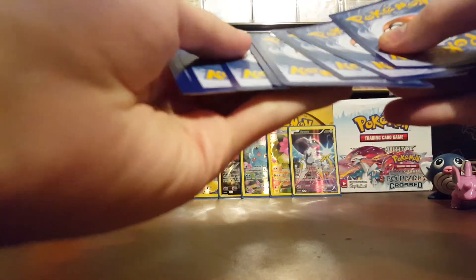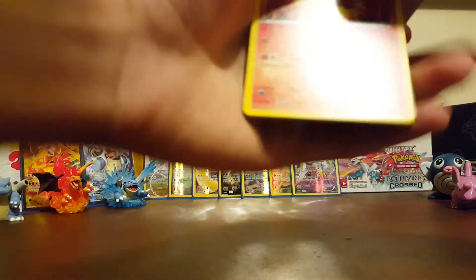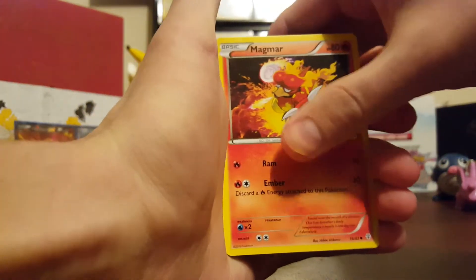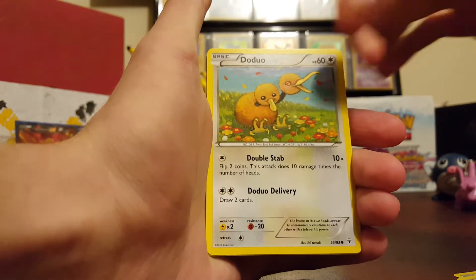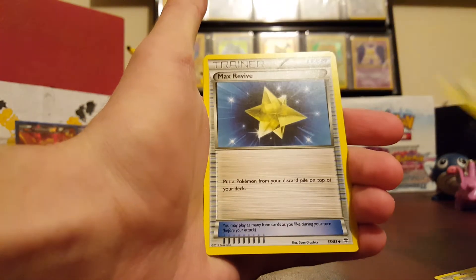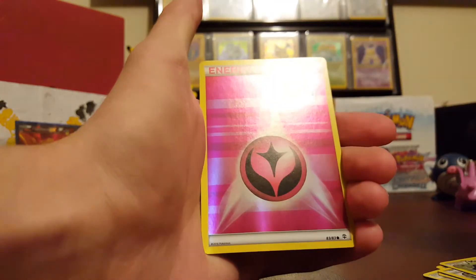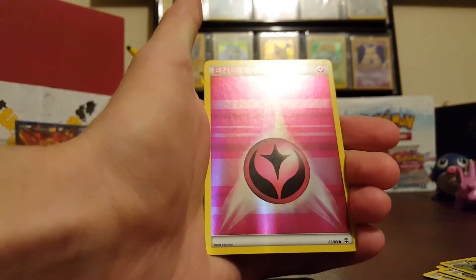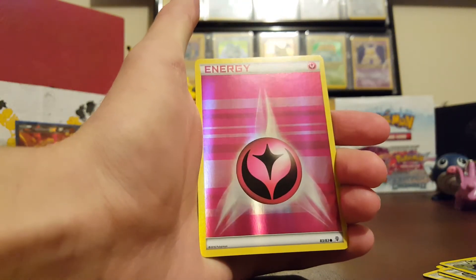Alrighty. One, two, three. And the next three, there we go. We start off with a Magmar. Fighting type energy — I love the looks of these energies in this set. Doduo, Caterpie, Chikorita, Max Revive, Metapod. A very nice Reverse Fairy type energy. So cool — I love the Reverse energies in this set.